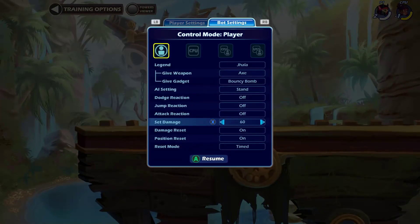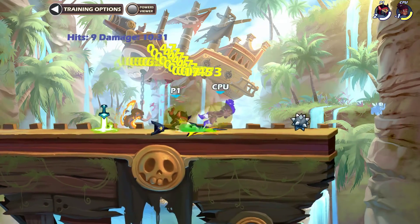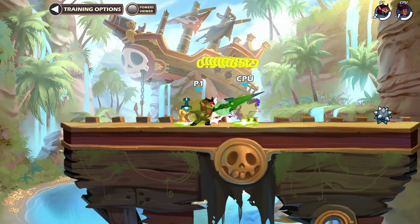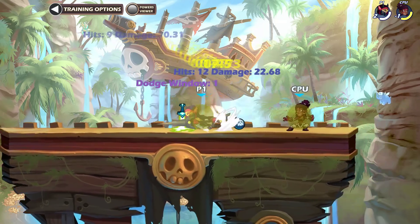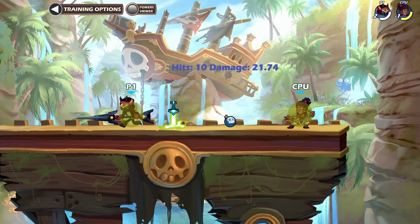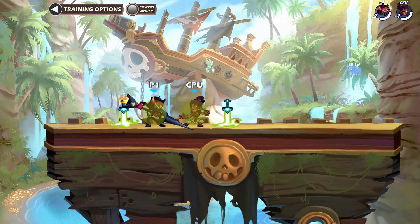Your best move at white health — and this works from 0 all the way to near 100 plus — is side light into down air. It's a true combo. The down air does 22 damage, which is quite ridiculous. Those two hits together are basically 30 damage, similar to a signature. It's a pretty easy true combo: just side light, jump, down air. And it sets up to even more damage. I highly recommend this to anyone learning Lance — it's a very good damage build-up tool.